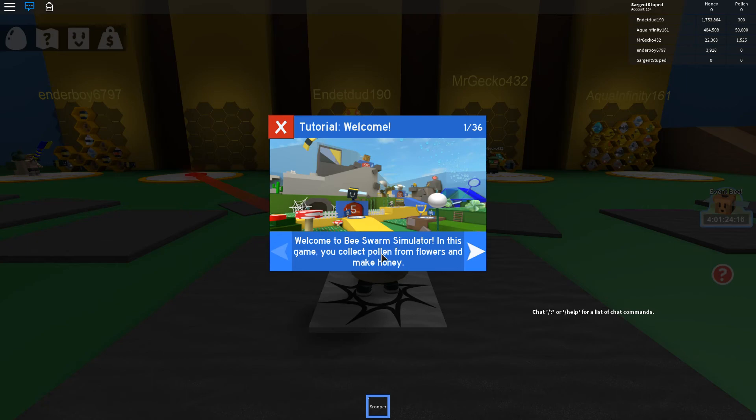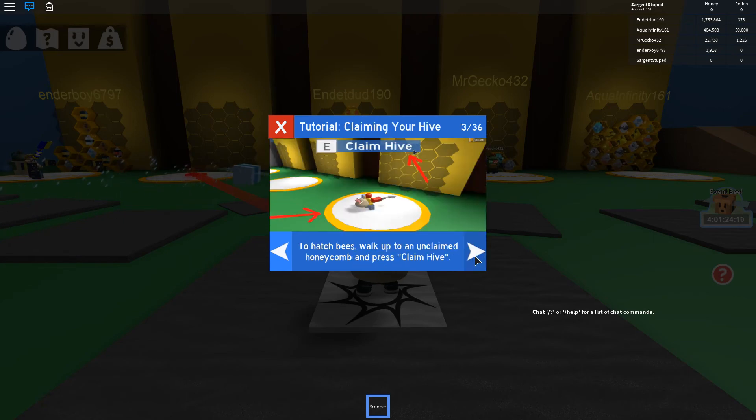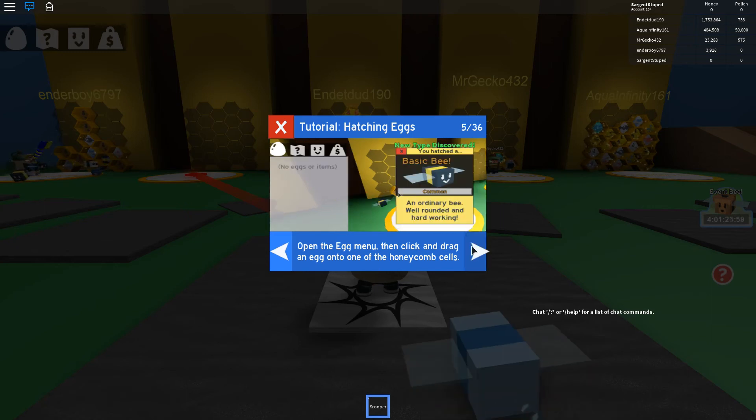Welcome to Bee Swarm Simulator. In this game you collect pollen from flowers, make honey. You are the leader of a personal swarm of bees, which sounds fun. To hatch bees, walk up to an unclaimed honeycomb and press claim hive. Open the egg menu and click and drag an egg into one of the honeycomb cells.